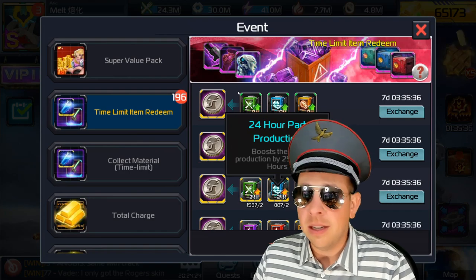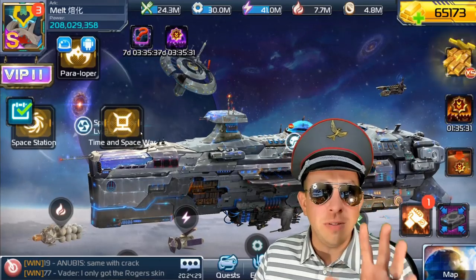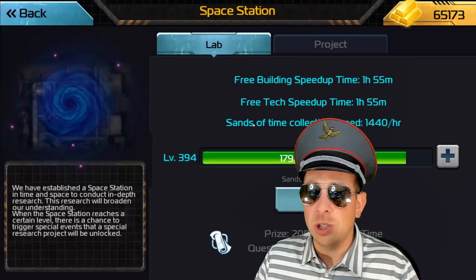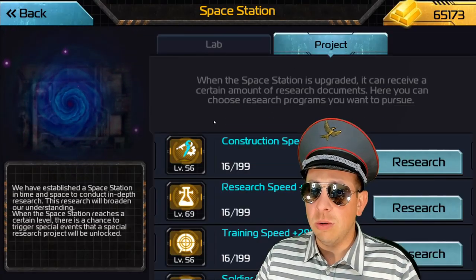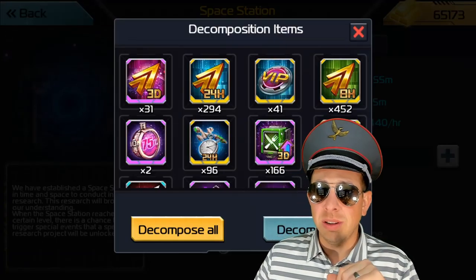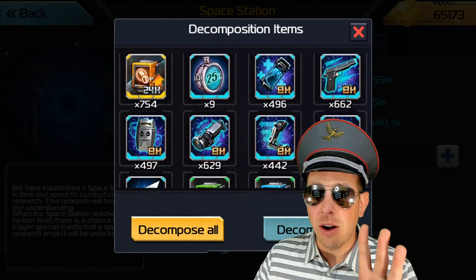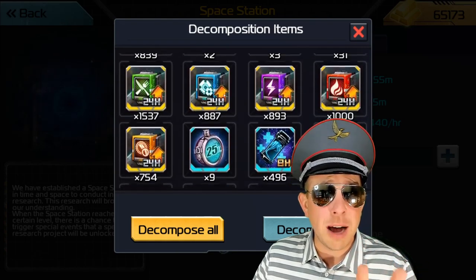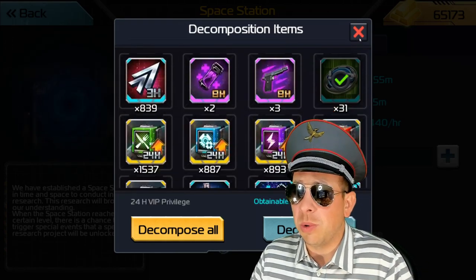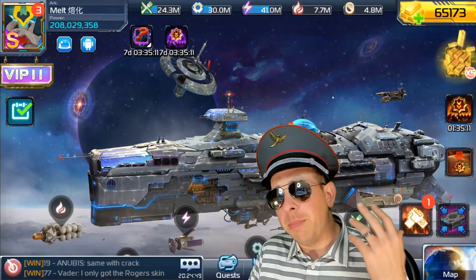My part production is at 887 — not good. The classified documents you see are for the space station; you can actually use them here as research projects. If you do the recycle thing here, be careful — they will let you recycle your 24-hour and 8-hour buffs, but you do not want to waste them on the decomposition. You want to use the spring cleaning.